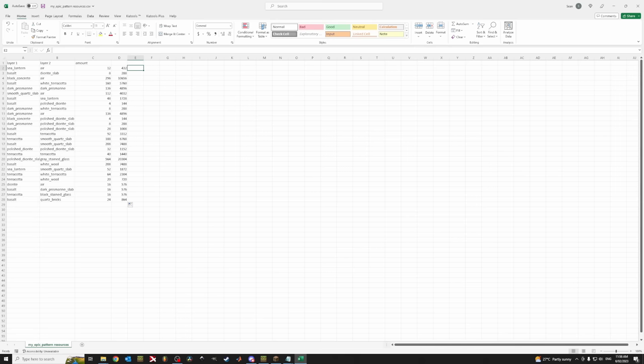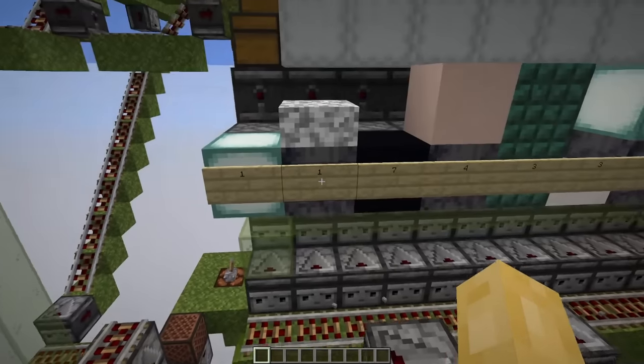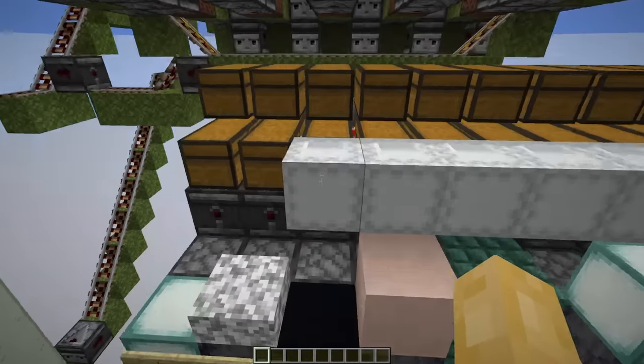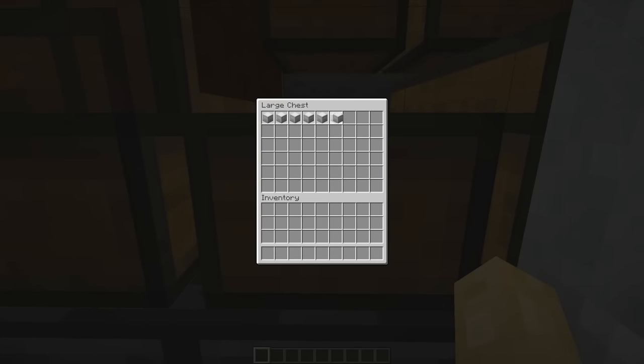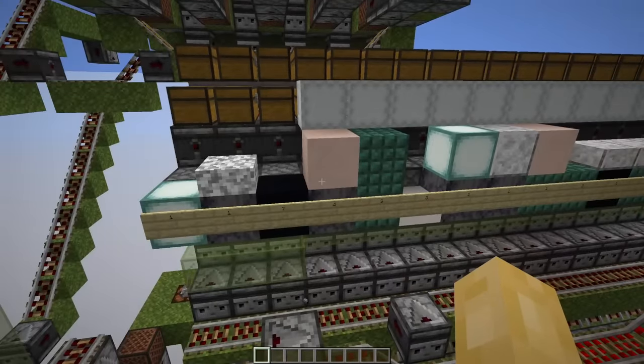To convert the per-tile amounts to totals, select a cell and say equals this cell multiplied by 36 — our total number of tiles — then drag it across. To convert to shulker boxes, use the ceiling function: inside the brackets, put the value divided by 1,728 — which is the capacity of a shulker box — and now we get the quantities of each item in shulker boxes. For example: one shulker box of sea lanterns, one shulker box of basalt, seven shulker boxes of black concrete, and so on, until we've stocked up every material into the machine.